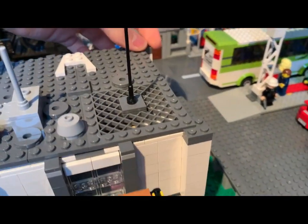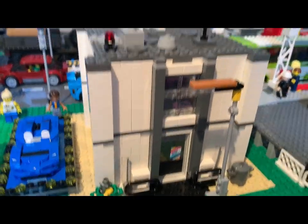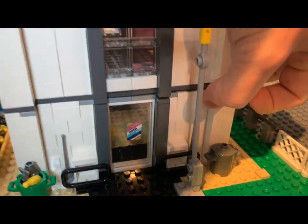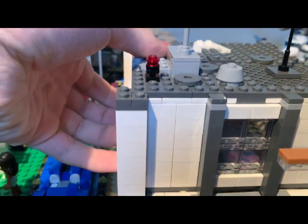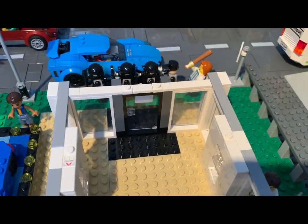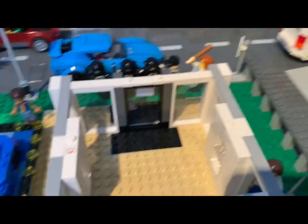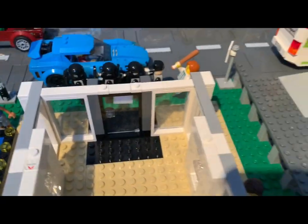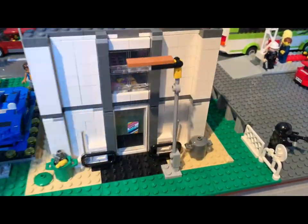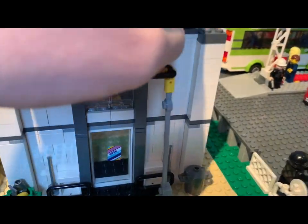The roof closes up nicely. The second floor comes off too — I did have to remove some plates that held it down because it was ripping apart before. The bottom side looks nice with all the windows, but there's nothing special going on down here. I don't know what if anything I'll do with it.